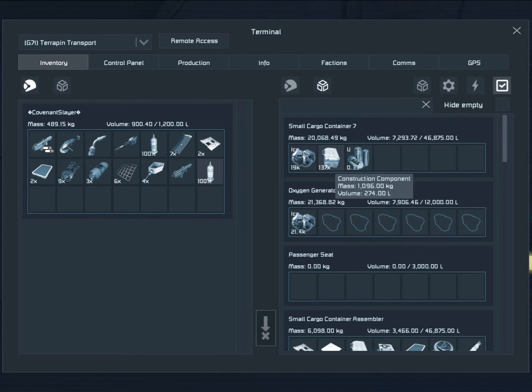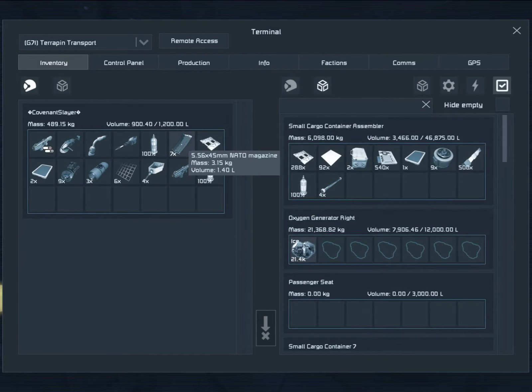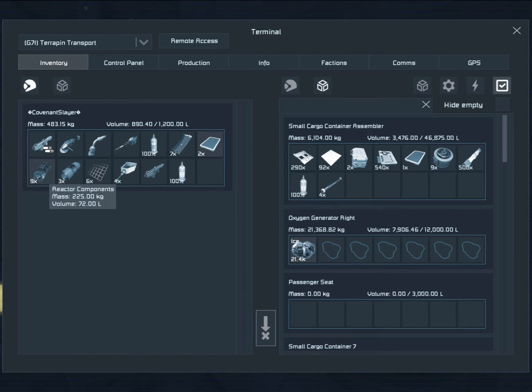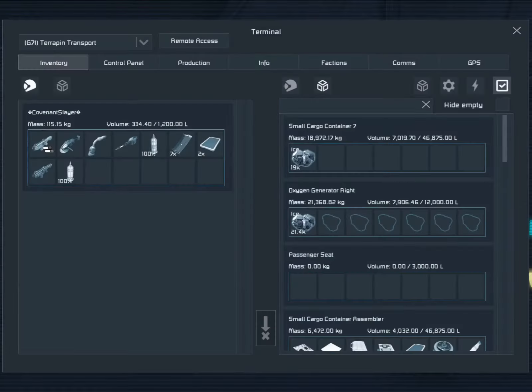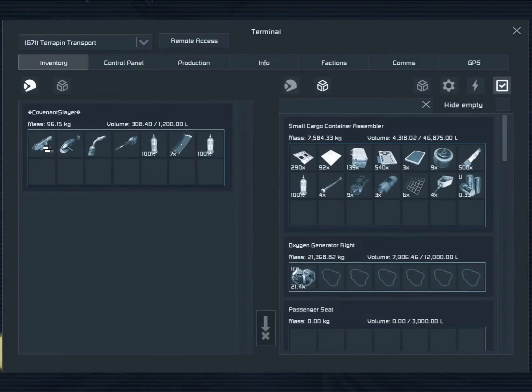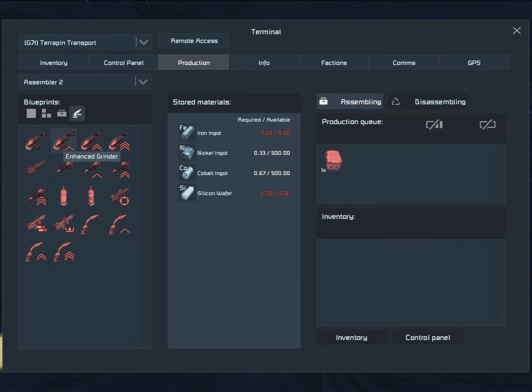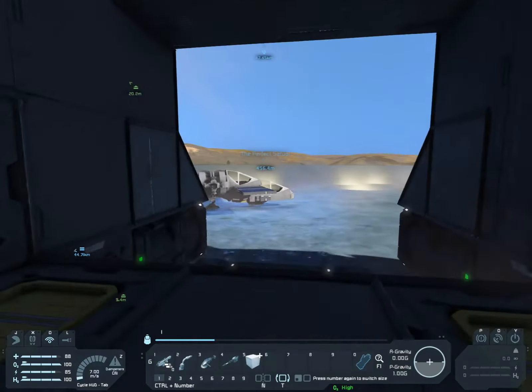There's a hydrogen bottle — sweet. My oxygen and hydrogen are good. I have a rifle. Okay, so over here is going to be like our personal storage. The next thing should be like a drill or something, since we already have guns.